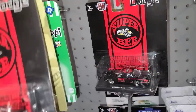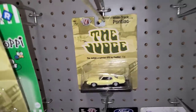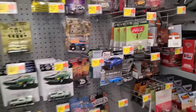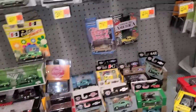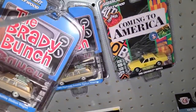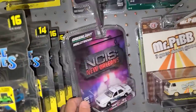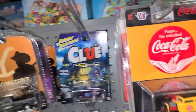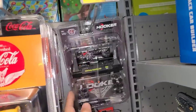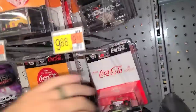They've got the Schwinn down here — nothing for that. Brady Bunch Greenlight sets — we're still looking for the Greenlight chase of that. Some NCIS, more NCIS, Yellowstone, and the Hooker's Headers truck in the back.